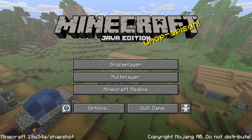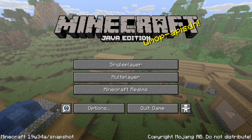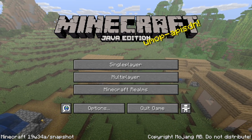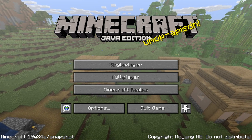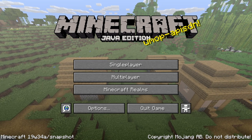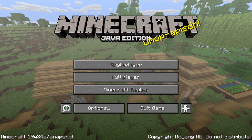Item fixes in this version: items with durability would sometimes get the wrong data when used in creative mode. For instance, a bow used in creative mode would show the wrong custom item with certain texture packs. Explorer maps were being generated to already-explored structures — that has been fixed, but do note that the fix requires newly generated terrain.